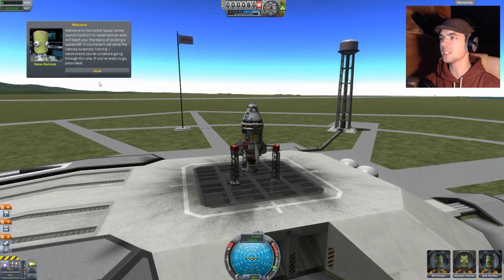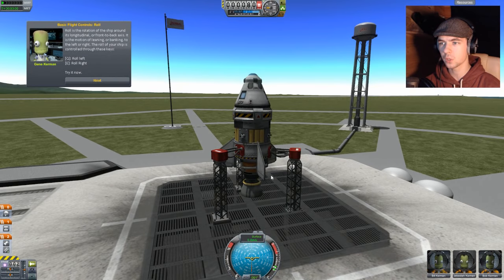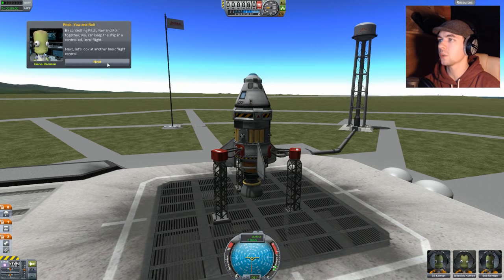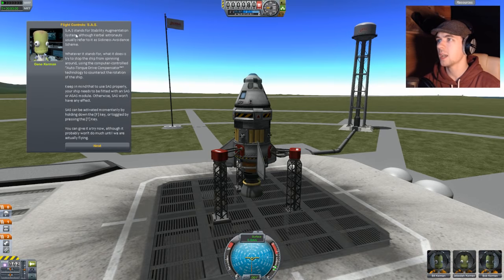I don't know how to launch! Welcome to the Kerbal Space Center Launch Facility. I'm Gene Kerman and I will teach you the basics of piloting a spacecraft. If you haven't yet done the vehicle assembly tutorial I recommend— shut up. The controls are actually pretty intuitive and the little things move — woo! That's cool and they have a shadow, that's amazing. The throttle controls the output — note that the throttle will only affect engines that can be throttled, like liquid engines. Solid boosters don't have throttle control and will burn at full capacity until their fuel runs out. So the stuff I have at the side of my ship I can't throttle, but I can throttle the main one at the bottom. SAS stands for Stability Augmentation System.